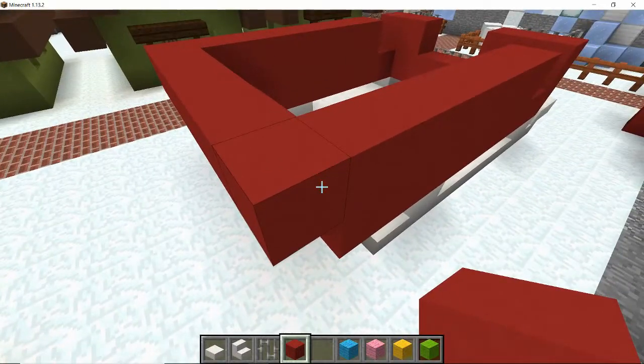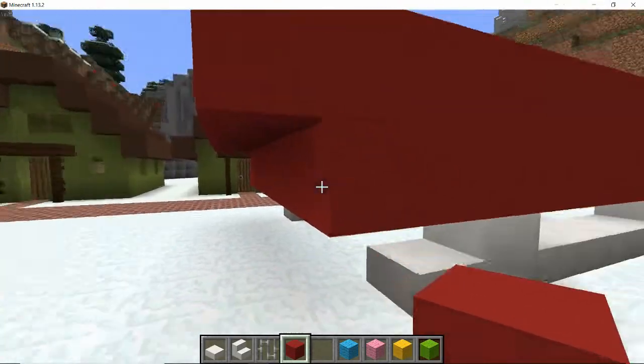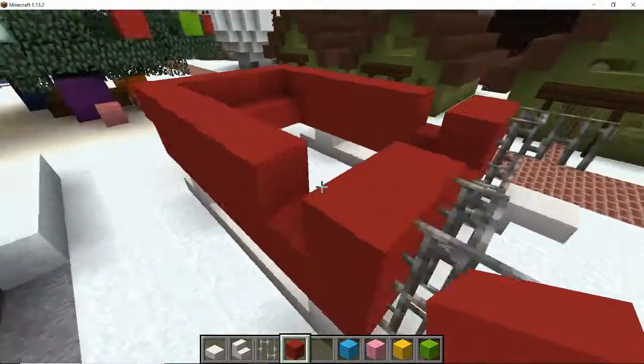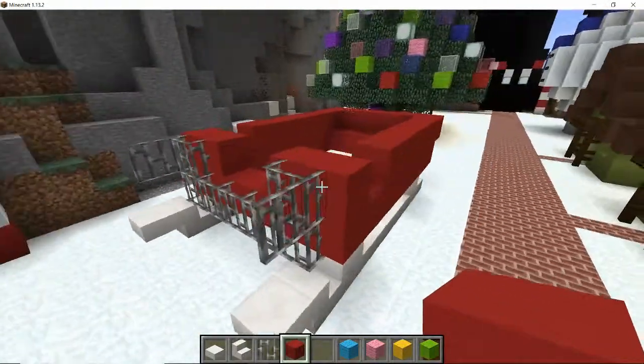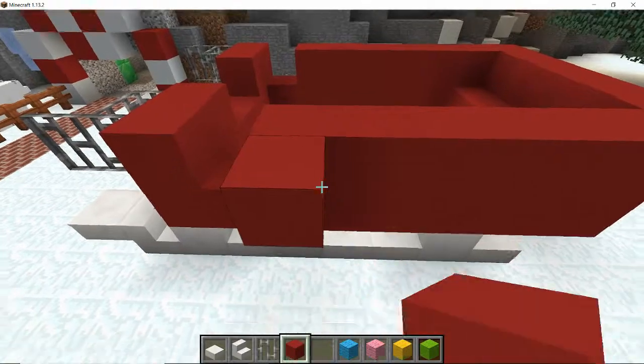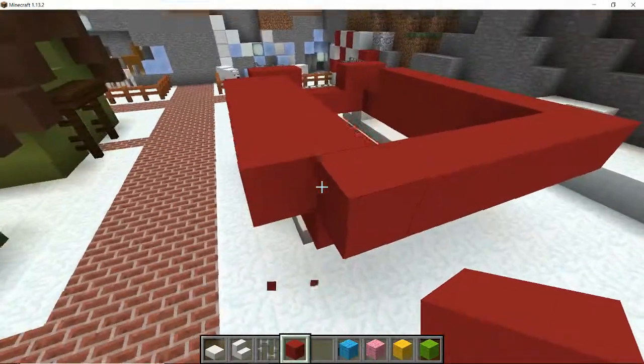I want to extend one block further on that row so it extends a little bit back like so — so there's a little bit of shape in this bit. I think I'm going to do that all the way around so it looks a little bit more boat-shaped.